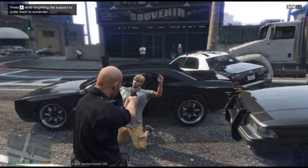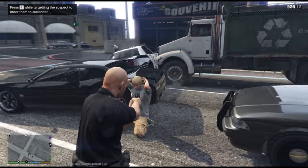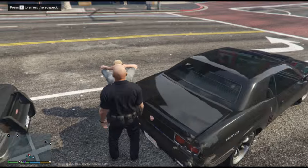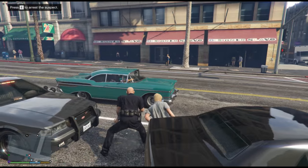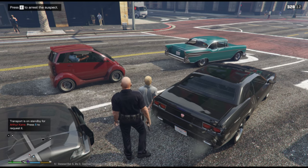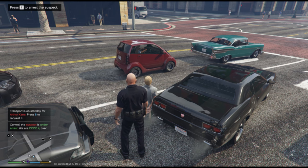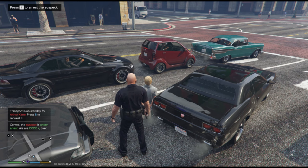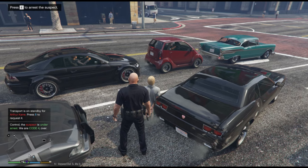Suspect has been arrested — we have the suspect in cuffs, we're good. Arthur Kane. Attention, this is dispatch — we are code 4, no further units required. We are code 4 for an Arthur Kane.